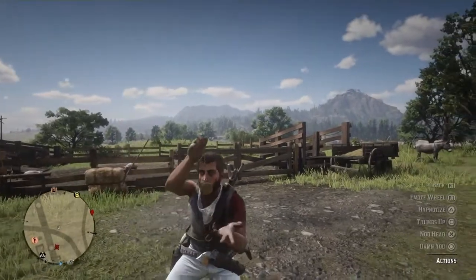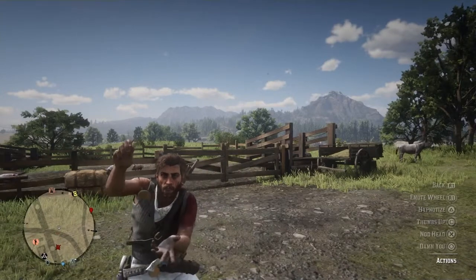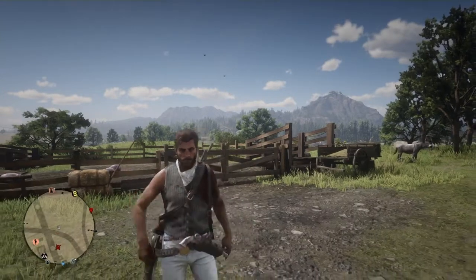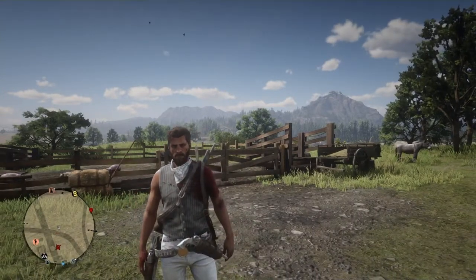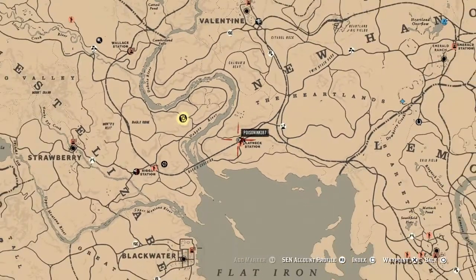What's up Glitch Asylum, it's your boy Poison here and we are on Red Dead Redemption 2. This is a quick video on how to fast farm animal fat. From here, make your way to Flatiron Station, just right of Strawberry.